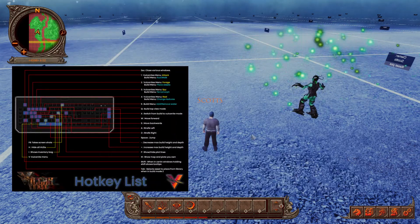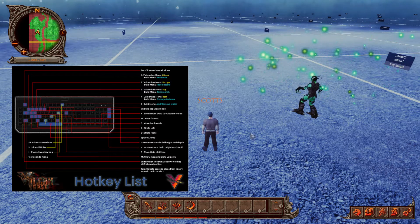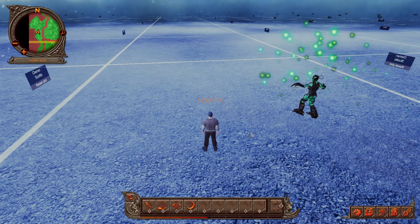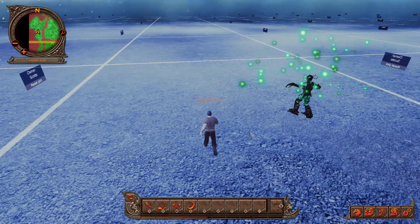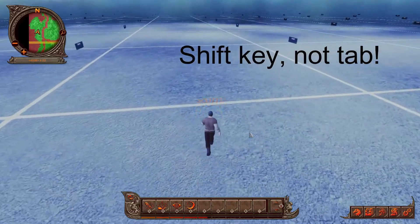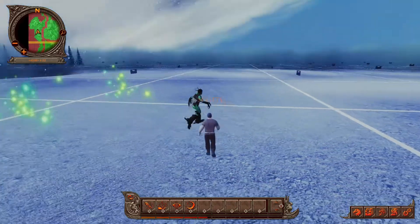Here's a quick reference to a hotkey list made by community member Ormega — I'll put a link to the picture in the description below. Just like most computer games, you use the W, A, S, and D keys for movement, space for jump, and tab to toggle run and walk. To change your direction, hold down the right mouse button.